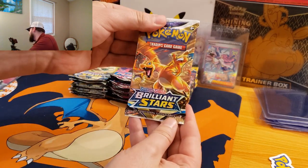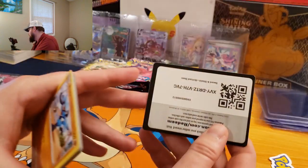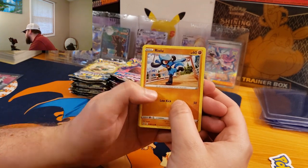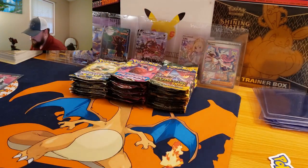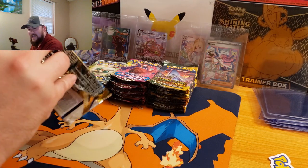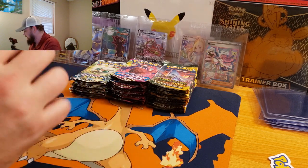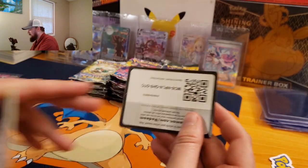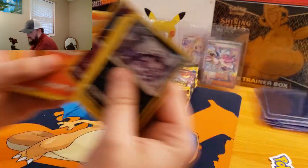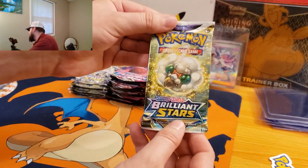As y'all know, I still have not pulled that Charizard. We've pulled several alternate arts from Brilliant Stars — Lumineon and Honchkrow several times — and we've pulled one Arceus V, but never that Charizard. Going into the next pack here, we've got Cherubi and Wormadon. I'm going to go kind of quick here; we've got 30 packs to rip through. Freaking sweating already, getting nervous to see what's inside those Evolving Skies packs.